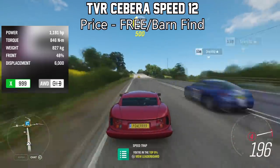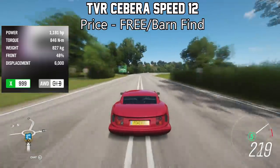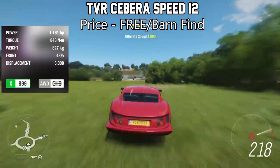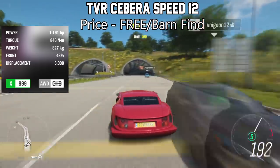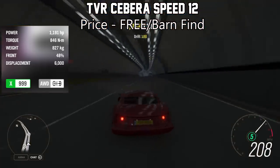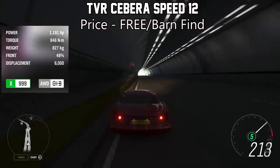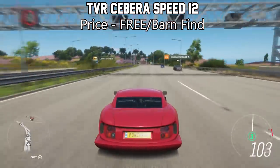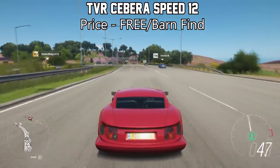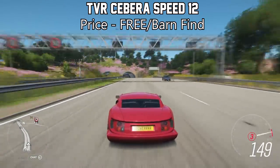Next one's a surprising one — it's actually the TVR Speed 12, which is a barn find vehicle, so you can get this car for free, providing you find the correct barn find. The only downside is you do need to engine swap it. However, with well over 1,000 horsepower, this thing has unbelievable acceleration — one of the fastest accelerating cars on this list. And considering it's technically free, it's definitely worth nabbing.